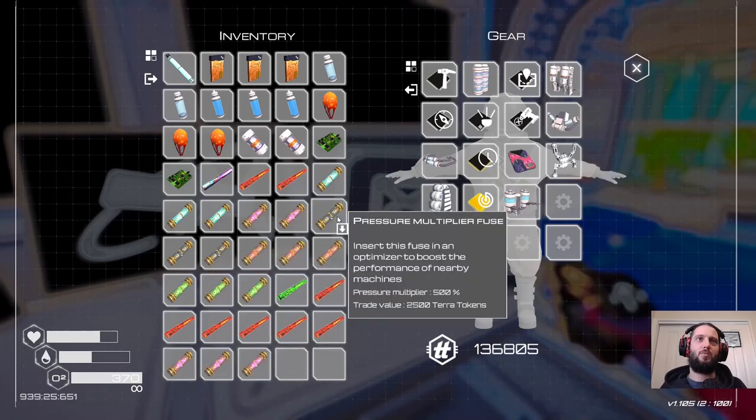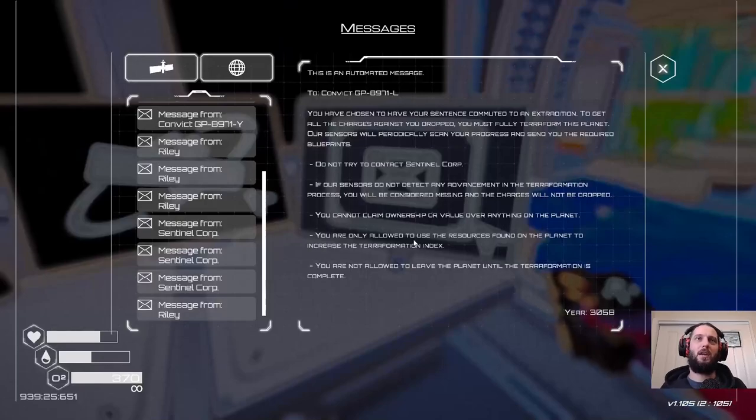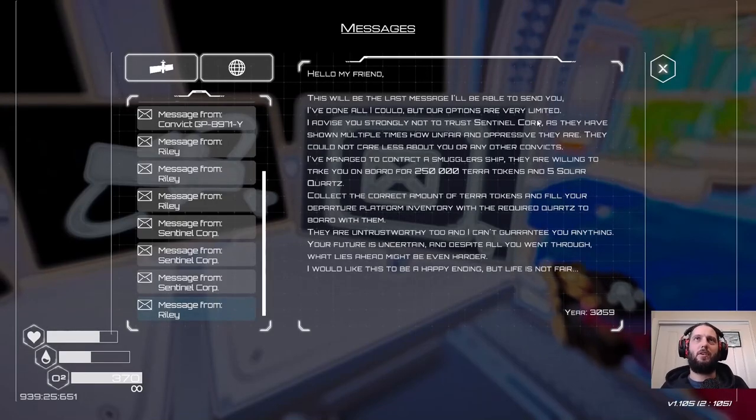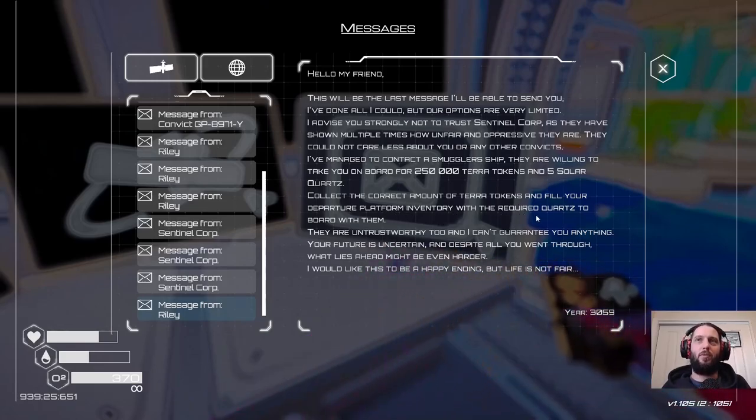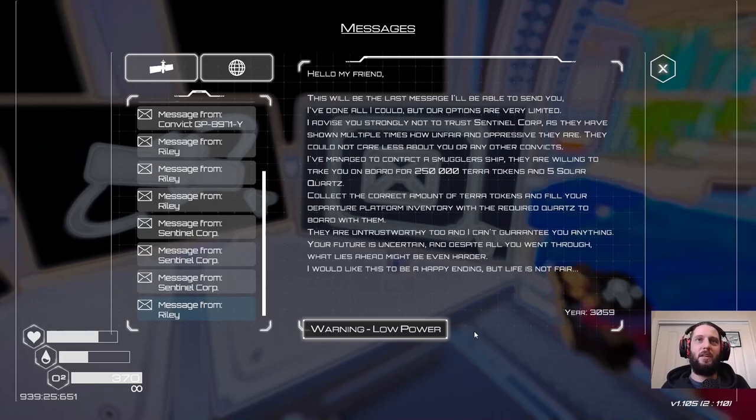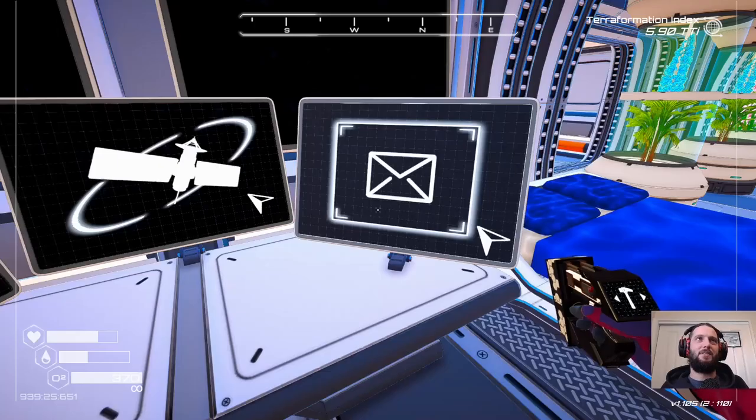I do have a lot of potential tokens on me — I don't know if that gets taken into account. 'Last message — done all I could. Our options are very limited. I advise you strongly not to trust the Sentinel Core. They've shown multiple times how unfair and oppressive they are — they could not care less about you. I've managed to contact a smuggler's ship and they are willing to take you on board for 250,000 terra tokens and five solar quartz. Collect the correct amount of terra tokens and fill your departure platform inventory with the required course to board with them.' So that is the third ending — where we can get smugglers to pick us up.